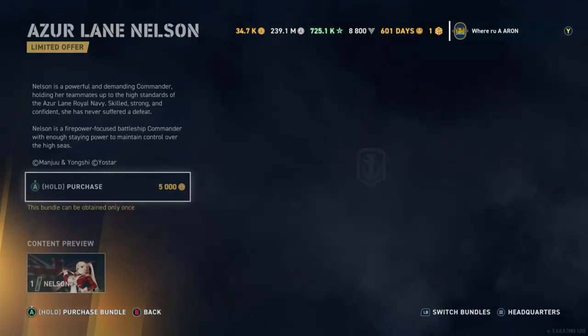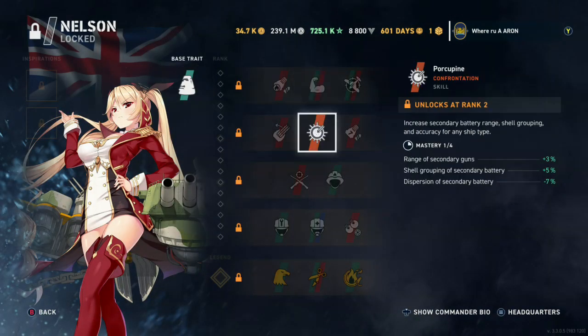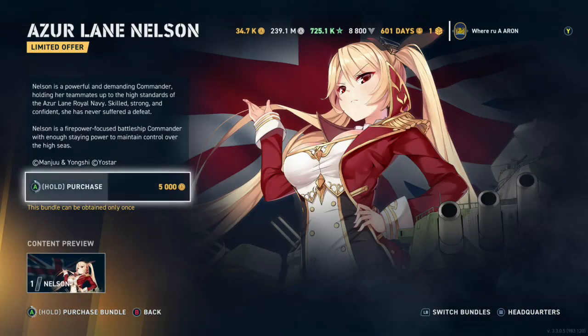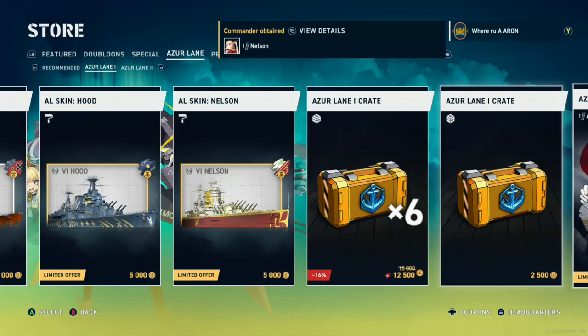I also believe Nelson is a very good commander for British battleships. You can press X for incoming damage reduction for your battleship brawler build — this is a good one. So we'll go ahead and maybe purchase this one just to show you guys as an example. I don't even know why I purchased that, just to show you guys real quick.